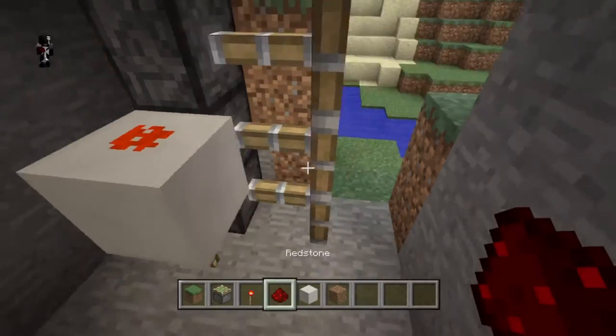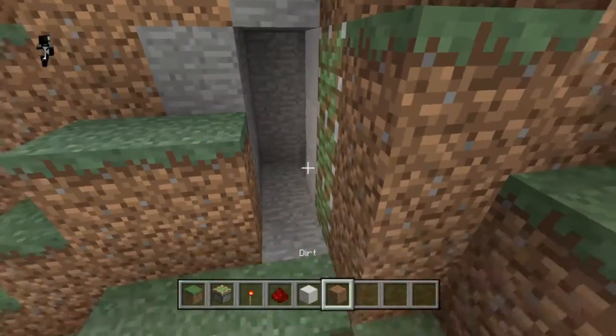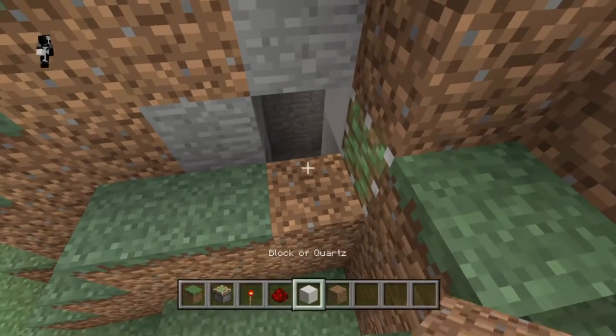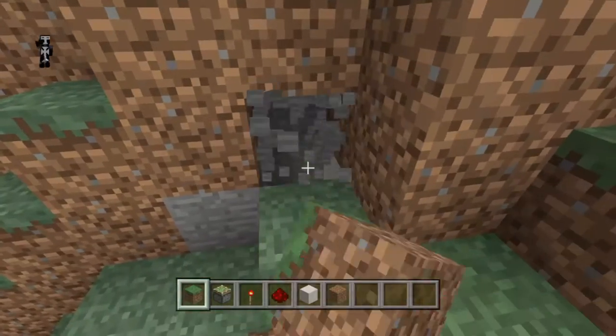Let's finish this door here. There you go, that's the whole door finished. Seal it up so you won't see it when you walk in. Those sticky pistons will pull this dirt, and you can't see anything so far.